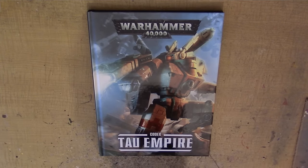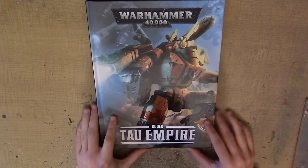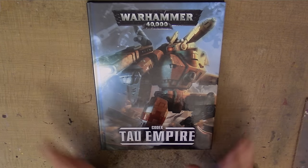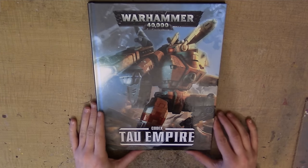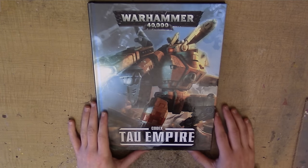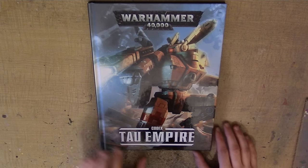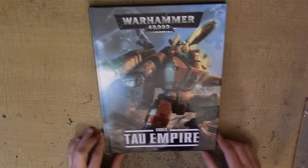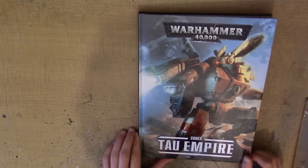Hello, this is Craig from BizBox.co.uk. In this video, I'm going to look through Codex Tau Empire. This is a brand new Tau Codex, and there's not massive changes since the last edition, but there are new units and new formations. I'm going to look through the book page by page, as I always do. I won't focus too heavily on rules or points values, but we will probably take a closer look at the formations themselves and the detachment.